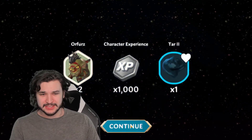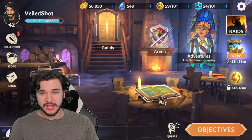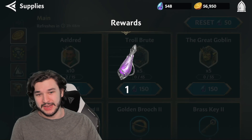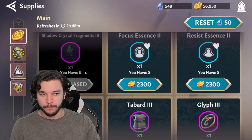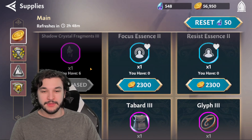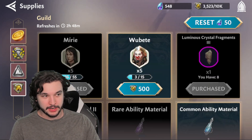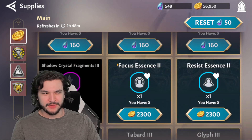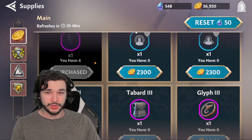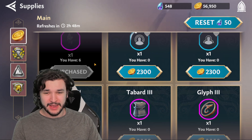The first thing I do every single day is open up the supply shop and figure out what I want to get. I always purchase the purple crystal fragments and the blue ones from the gold star. You might say that's why you're running out of gold, and you'd be slightly correct, but it's really not that expensive — it's 3,000 gold and you can get this potentially a couple of times per day.